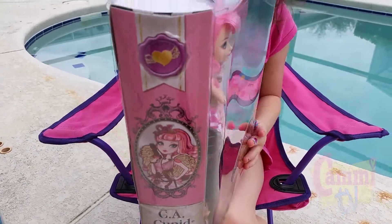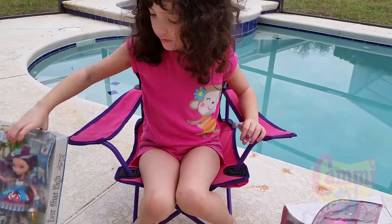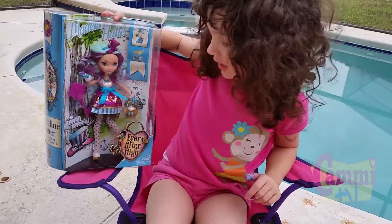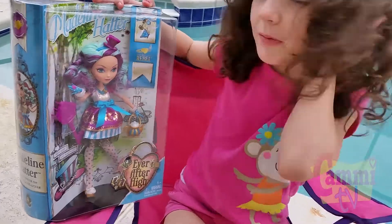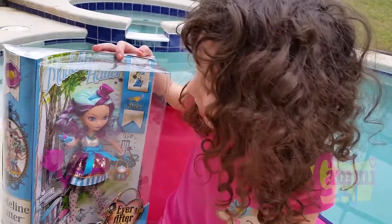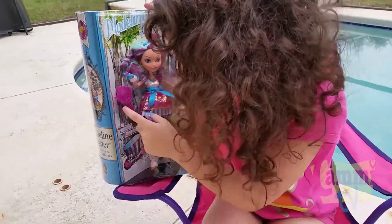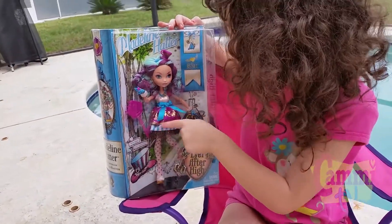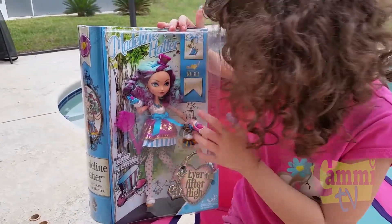Now we're going to talk about Madeline Hatter. Madeline Hatter has a little teacup in her hand because she's the daughter of the Mad Hatter. You can see her little teacup. Here is her brush key. And look, she has a full hat on. And look at her shoes — they look like a roller coaster.